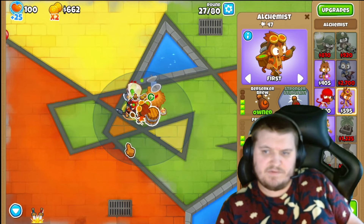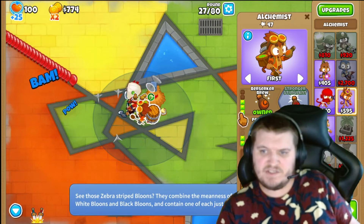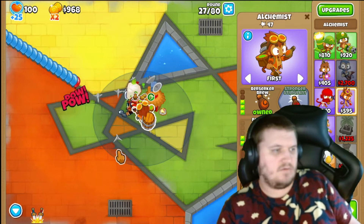This is kind of a guide-like video where you can learn a lot. So here we go — with the Alchemist, you want to go 5-2-0.